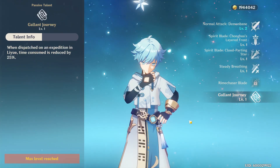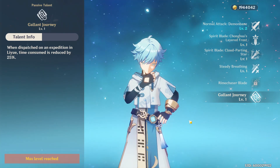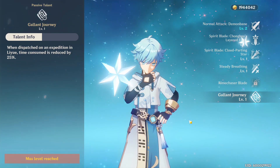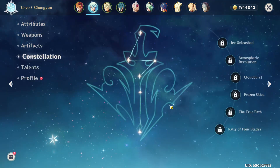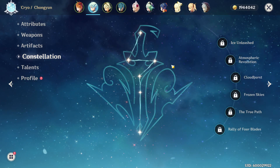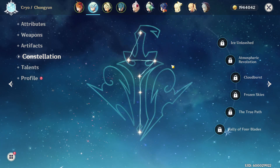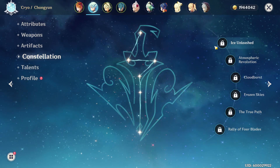His passive talent, Gallant Journey, reduces time consumed on expeditions in Liyue by 25% — similar to Fischl and Bennett for their respective regions. It's a nice quality-of-life perk. Moving toward the constellations, Chongyun has some really solid ones — I'd love to get him to at least constellation 2, though he's still a great support or main DPS even without them.